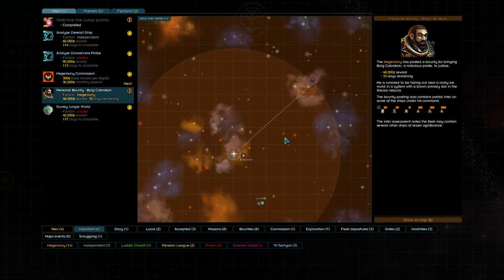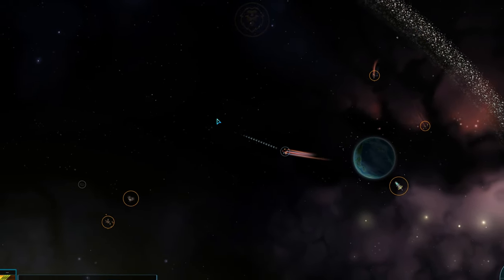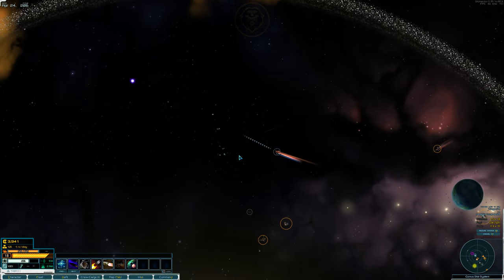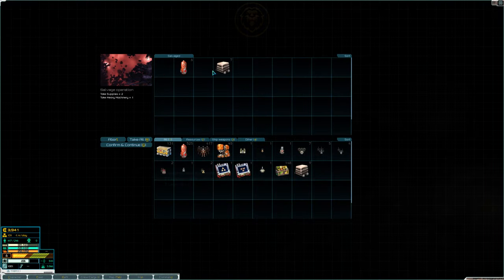Luckily for us, the bounty we're pursuing is just inside the bright orange circle, so we should not have to worry about running out, and can plot a course straight to the bounty location. Once we've left Jangala, we find some scattered debris and disabled ships from the previous combat. You won't get in trouble with the authorities for legitimate salvage, so feel free to help yourself to some leftovers.